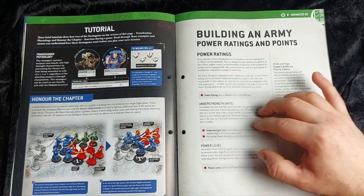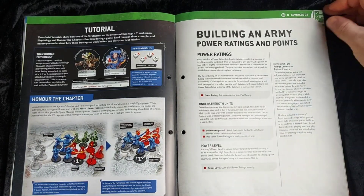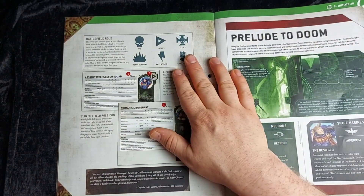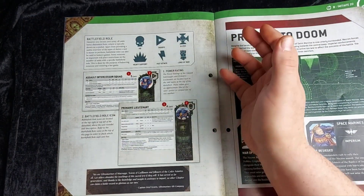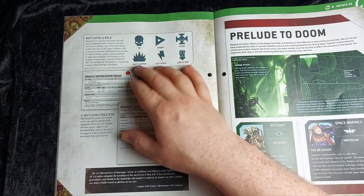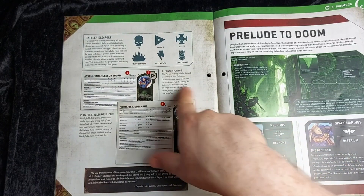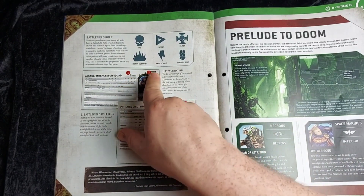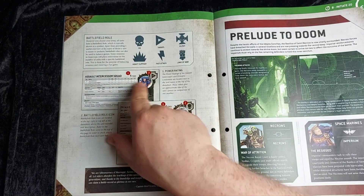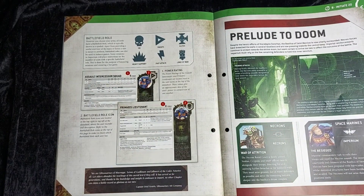There's information about using understrength units, the maximum power level you can go to, and some hints and tips for using your power levels. We'll also be starting to learn about battlefield roles, so when forging our armies we can have a certain number of HQs, troops, elites, heavy support, fast attack, and lords of war. Each datasheet shows its power rating and battlefield role — for example, our Assault Intercessors have a 5 power rating and are troops, while our Lieutenant has a 4 power rating but is a HQ.